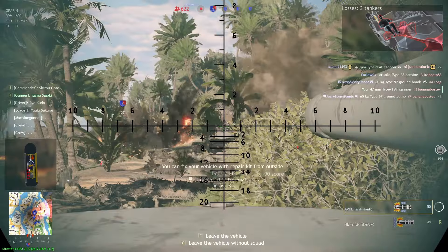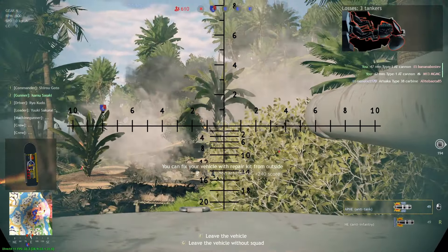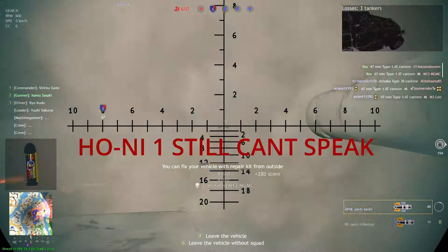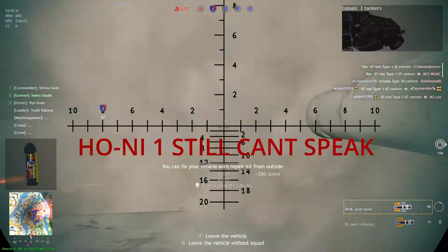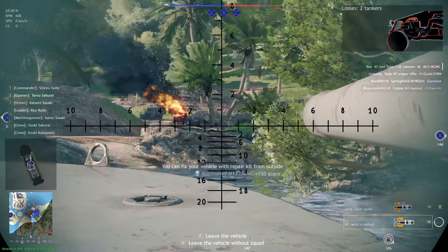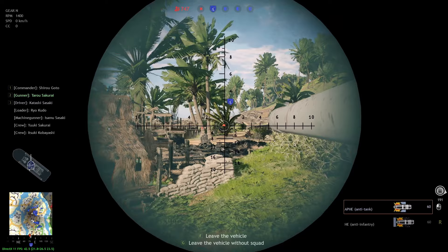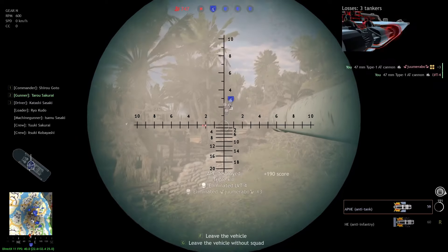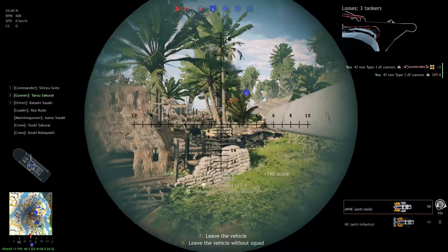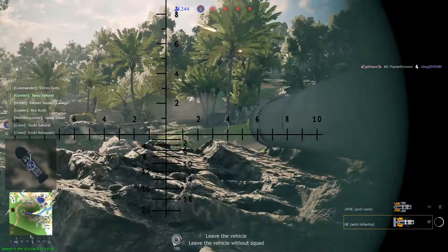the other tanks of its tier — the Ho-I and the Chi-Nu 1 — both have more capable cannons. The Ho-I is better at dealing with infantry, and the Chi-Nu 1 is better at dealing with tanks. And those tanks are free. Sure, they aren't perfect, but they're much better than the Kachi. It also lacks a machine gun, which isn't something I would usually complain about with a Japanese tank, but since both of the other tanks with the 47mm have a bow machine gun, I think it is fair to whine about it.